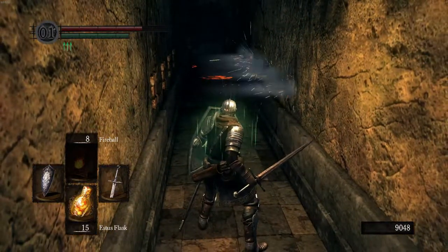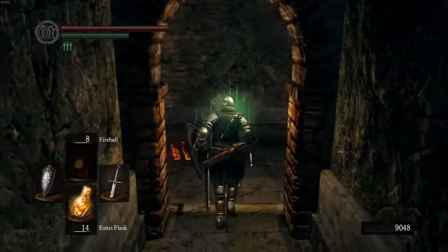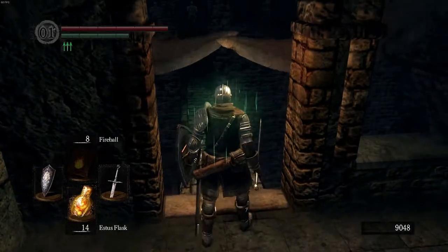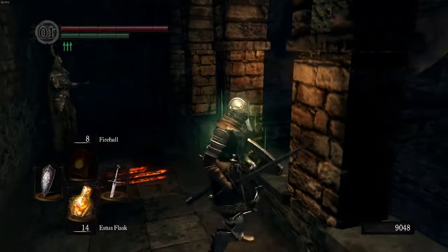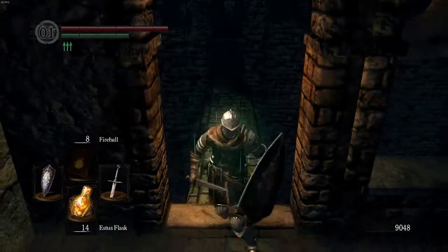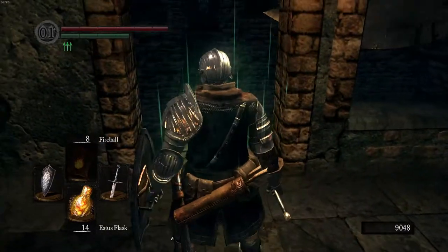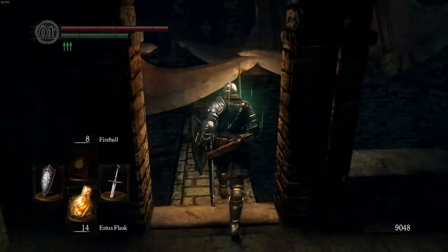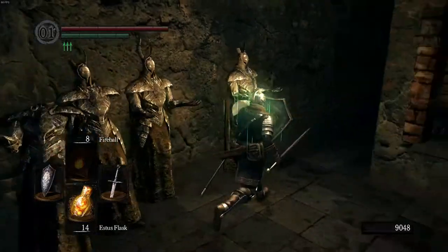After the boulder trick, step on the pressure plate to make the arrows shoot out three times, and then continue into this hallway. At the spinning blades, sprint through and miss all of them at once — try to find a good angle and point your camera down. For these you need to sprint through when you get the biggest gap. Hold sprint and sprint through. If you try to pause between the blades, you're going to get hit.